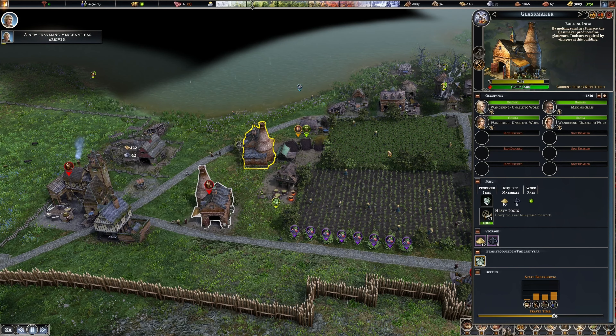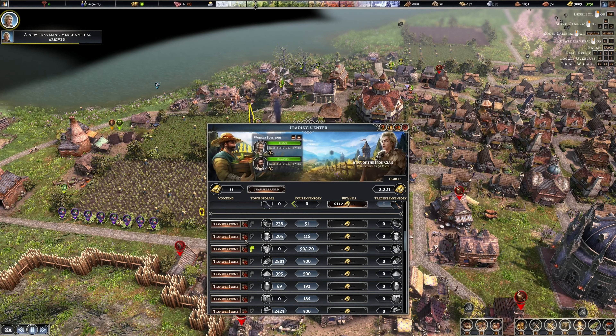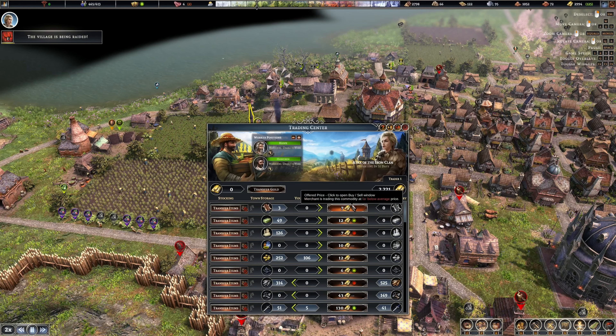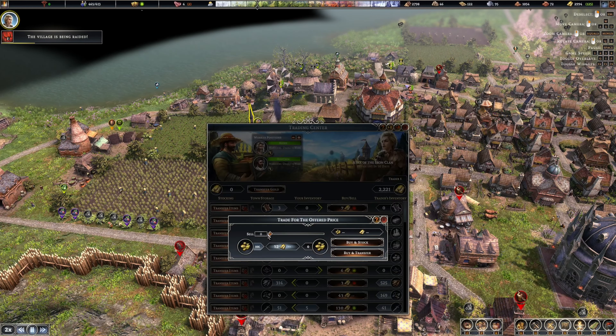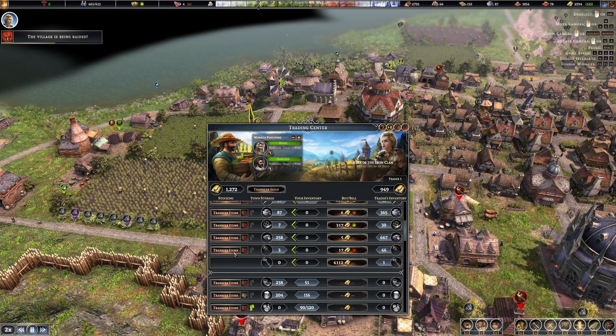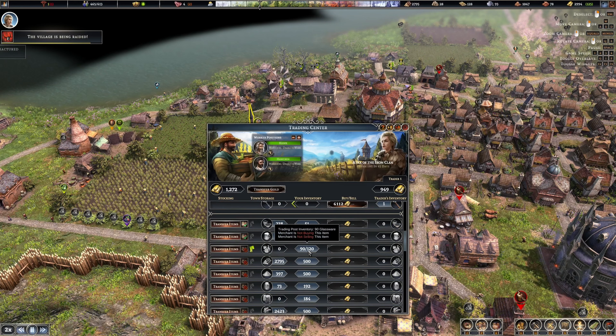Let's see what this traveling merchant has. Oh, 'keep in stock' is off - there we go, that's the button I was told about. We want to keep in stock - there we go. You're buying at 12? Yeah, we'll sell to you. So I want to keep that in stock at 51. Glassware.